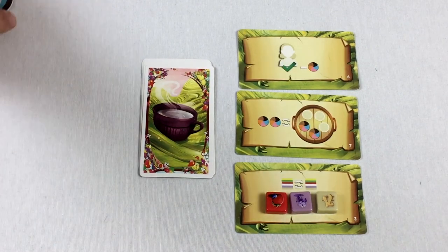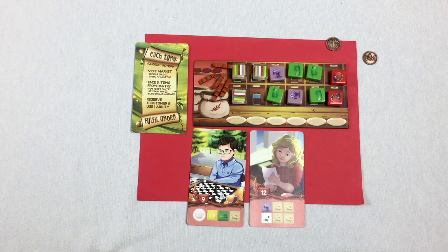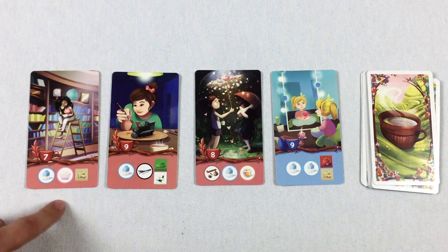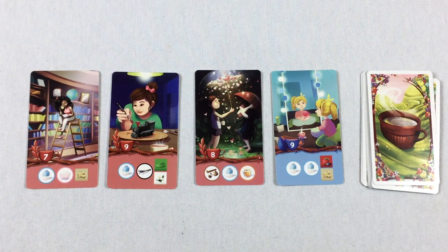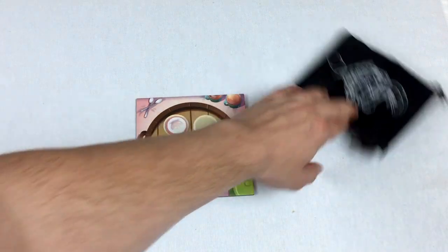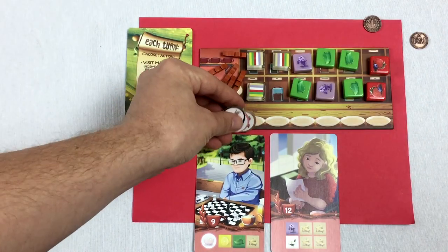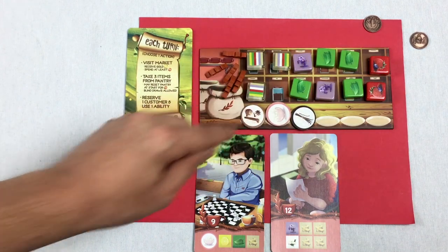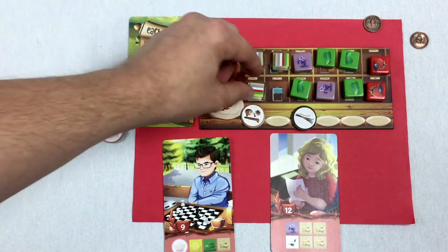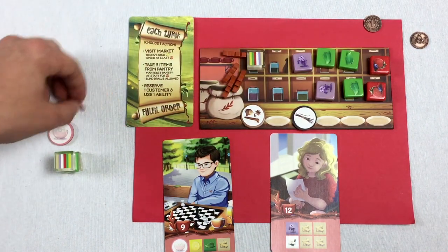For round two, red needs a pantry action to get some milk. I'll take three items: a sugar and a vanilla — I think that's chai. After refilling the pantry, I can fulfill an order using one of my wilds. I need this ingredient, some sugar, no lemon but I'll use a wild, and a ginger. Using up my wilds, but I've got to catch up — blue is doing pretty well.